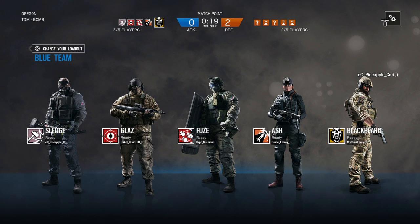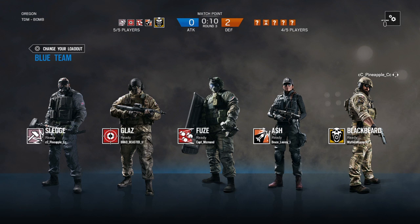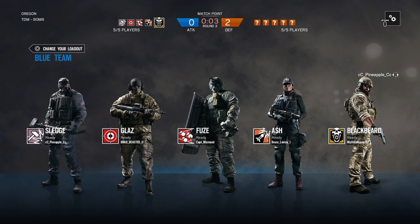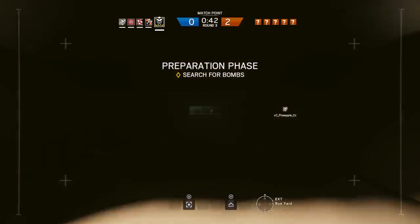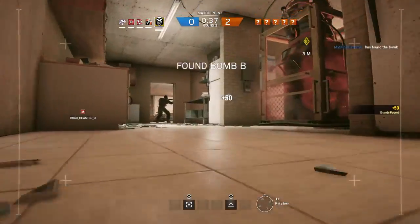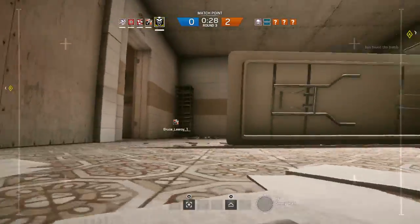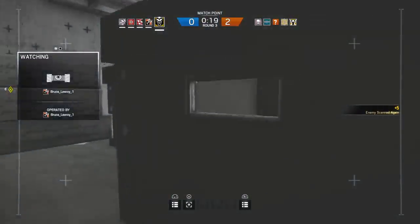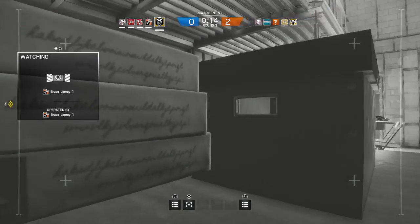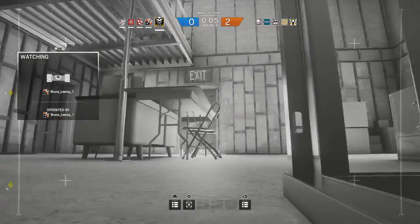Moving on to his actual special gadget — what makes him special — is his see-through shield that he can mount on the front of his gun. This thing is absolutely insane; I love it. What I'd recommend is run to the objective first, because you do run slower when you have the shield on, and it also adds more kick to the guns. But it really does protect you — it makes them unable to headshot you, so they can only shoot your stomach or chest area. That's a great advantage, because that gives you enough time to aim for the head and get a headshot. The shield is see-through, so visibility isn't an issue, and it takes an entire mag to destroy this thing — so it's pretty powerful.